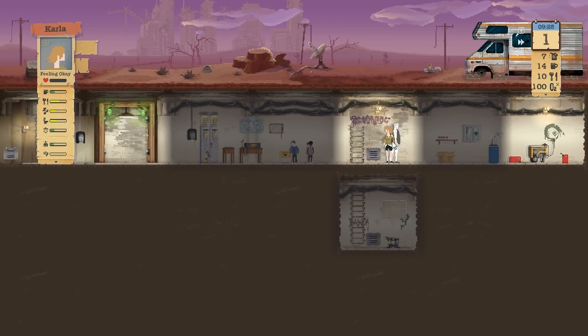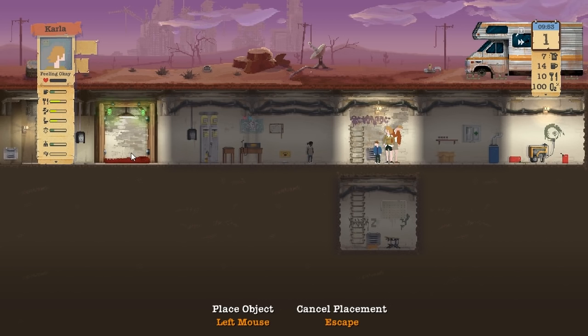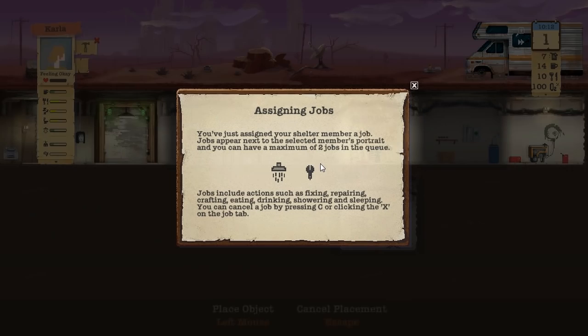This is a sleeping bag - do we have any of those? Is there any way we can sleep right now? I should probably do that. Craft it. Carla, go and craft an item - let's build a sleeping bag. Boom. So I can put this down somewhere - let's put it down like here. There we go. Assigning jobs - you've assigned your shelter member a job. Jobs appear next to the selected member's portrait and you can have a maximum of two jobs in the queue.